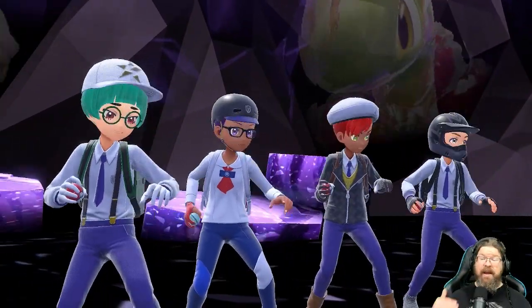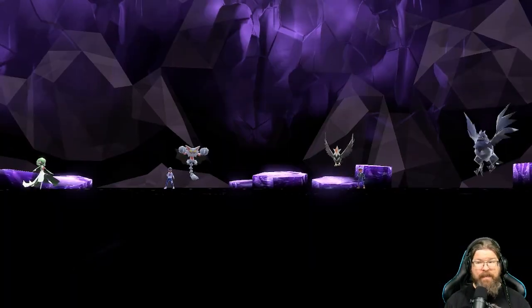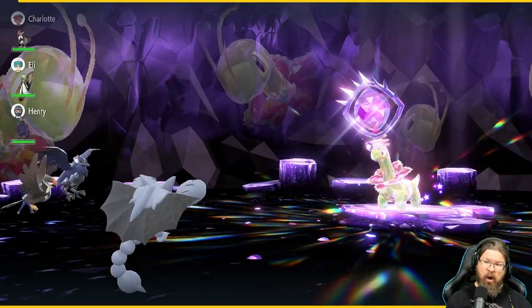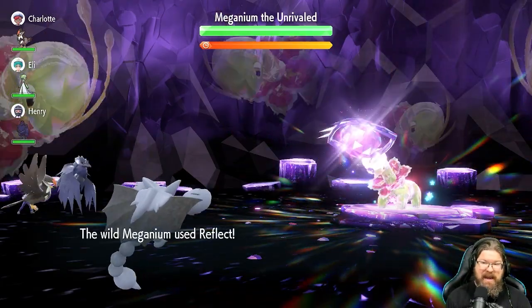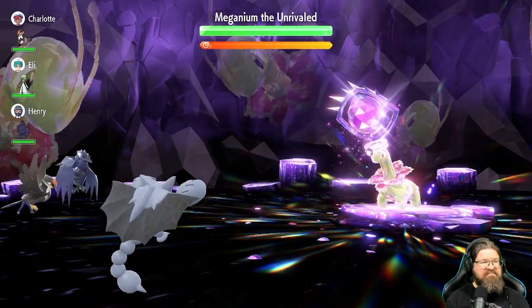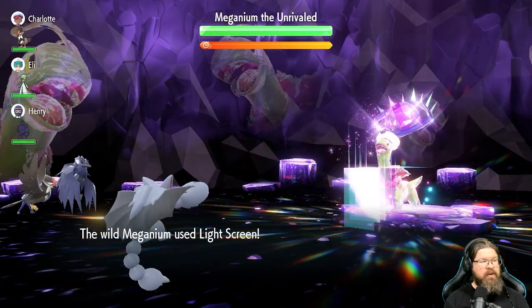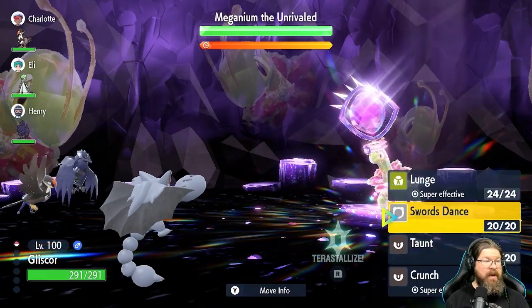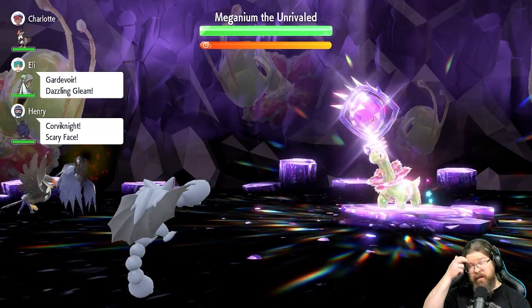As we enter the battle, remember he is a physical attacker and this unit will increase his defense. So if we don't do something to drop his defense, we are going to be fighting against the clock. Our main attack that lowers defense isn't guaranteed, so we need to use it as much as possible. Let's start off with a Taunt — that stops him from using Curse for the next three or four turns.